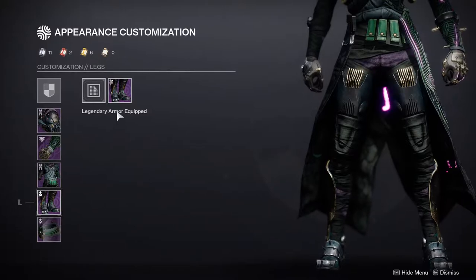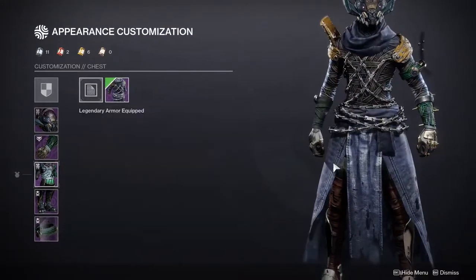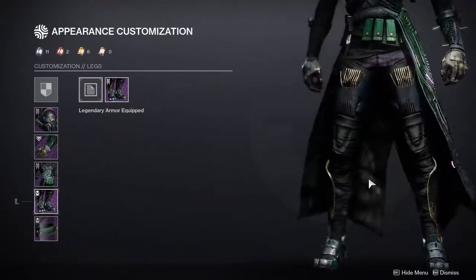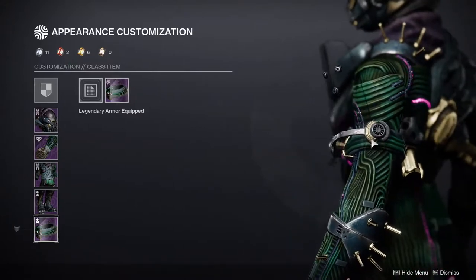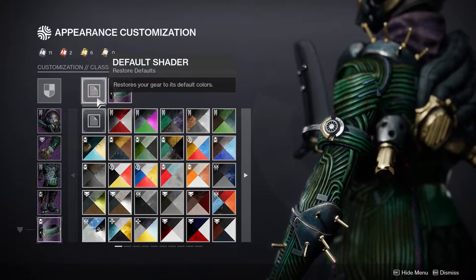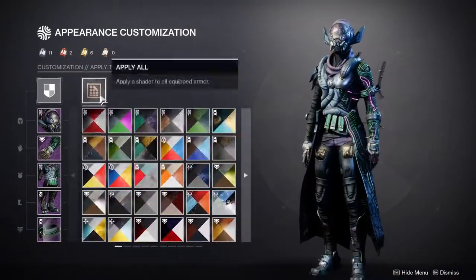The boots are probably the coolest part, which is weird because I never really say that for warlocks. I do think they have the coolest piece just because they're gonna go really well with this one armor set — I think this looks really cool. And yeah, let's go to the bond, which is literally just a plastic thing. I'm not the biggest fan of it. This other version looks way better because it has more wires and stuff.